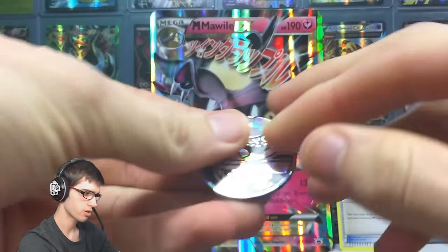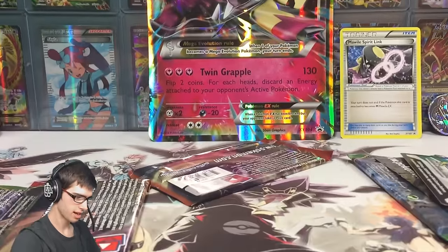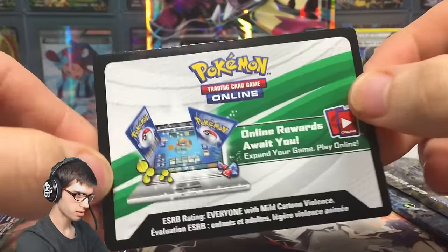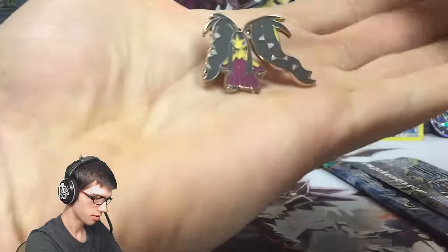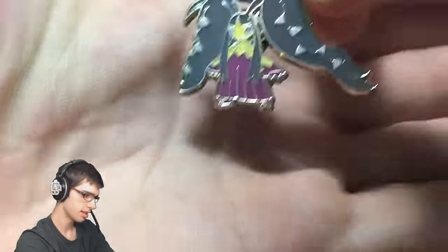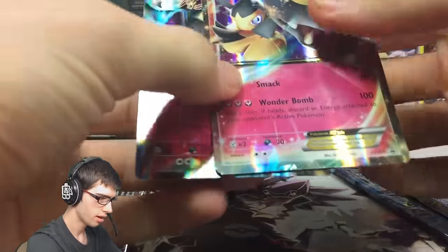Then we've got the Mega Mawile coin which looks pretty solid - classic Pokemon back on it. I wonder when they're gonna change the little Pokeball on the back of the coins. I do love how they feature the Pokemon from the premium collection box on the coin as well. Then we've got the code card for the premium collection box - I'll throw that off to the side. Then we've got the pin - these things are pretty jam-packed with a lot of goods. Let me know in the comments what you think of that pin.